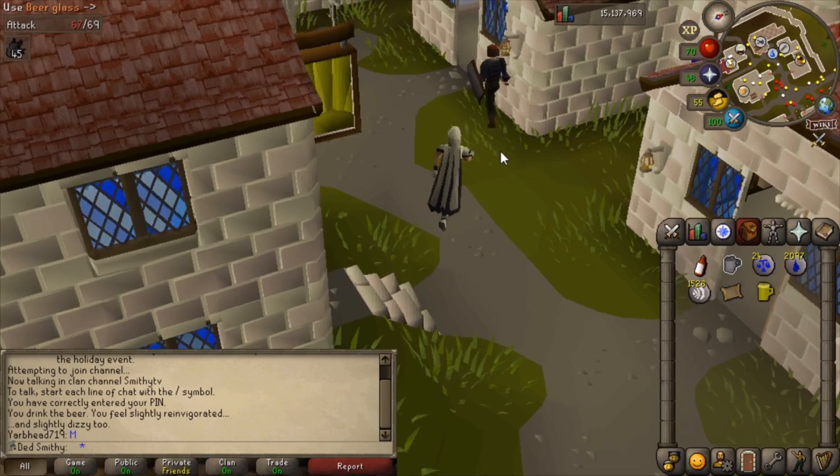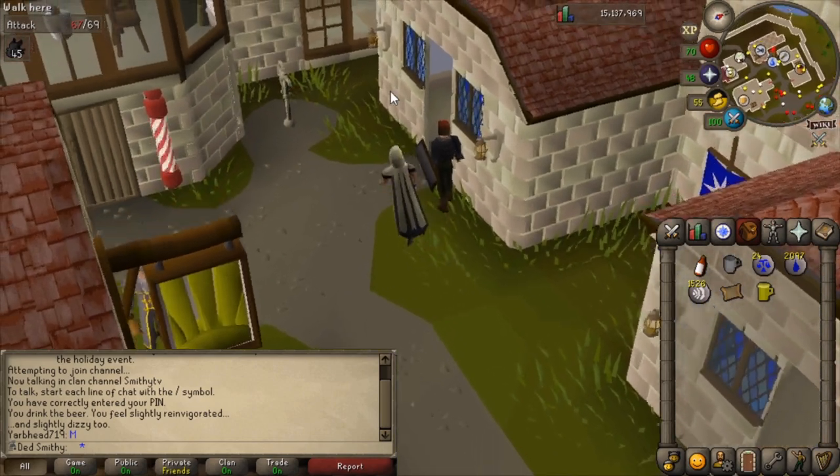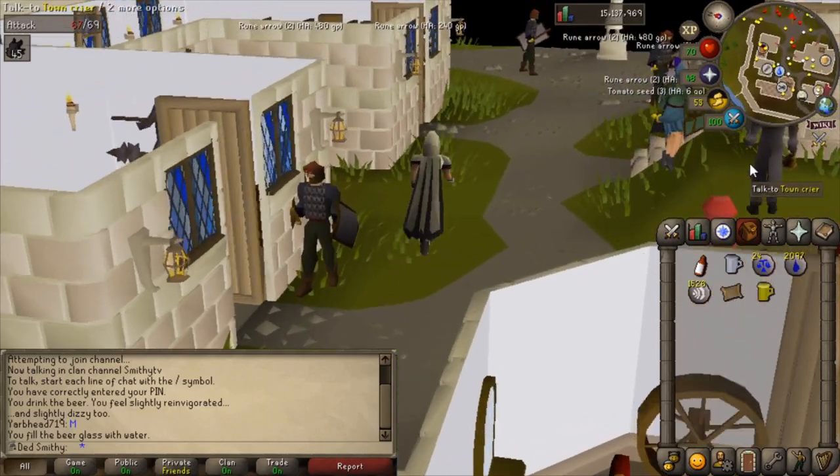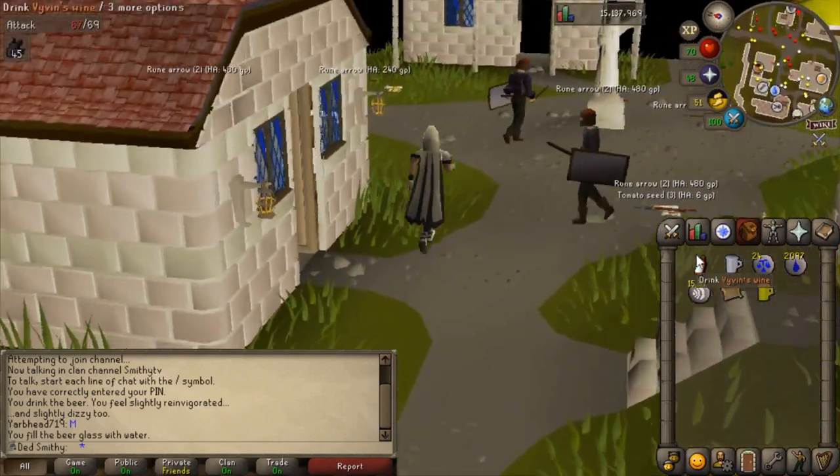For the beer glass, you want to use it on the water pump here and get a beer glass of water. Awesome. So now you want to run back to the party room and hand in these items.